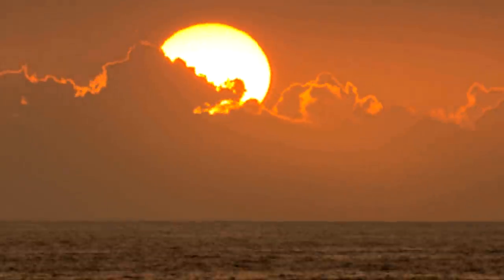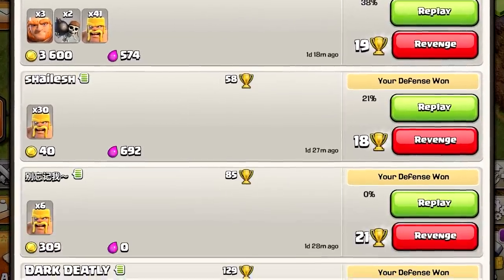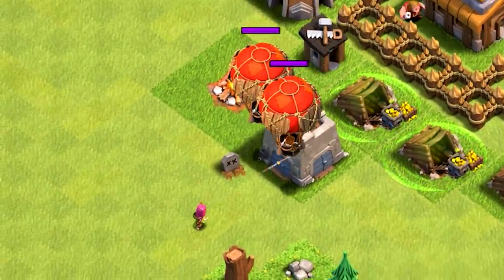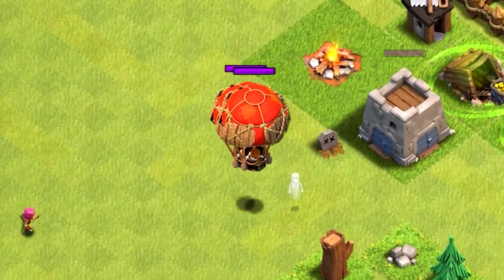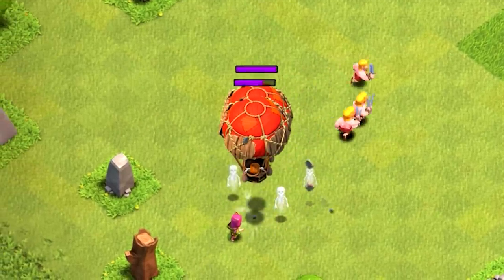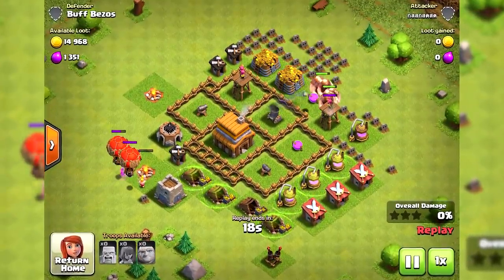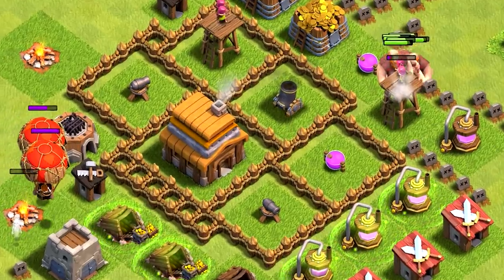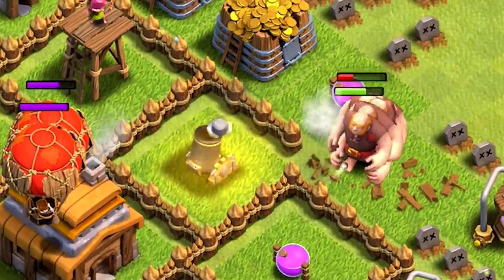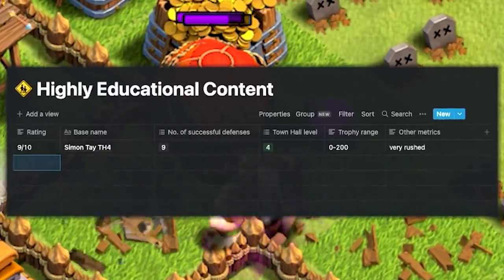After waiting 25 hours I received a good variety of attacks. The result was a lot better than I anticipated. Simon's base design managed to get only 1 loss out of 10 attacks with a rushed Town Hall 4, though it was tested between 0 to 200 cups. Since a defense is a success when the attacker gets less than 50% of the loot, technically all defenses were won. I was fairly confident giving it a 9 out of 10.